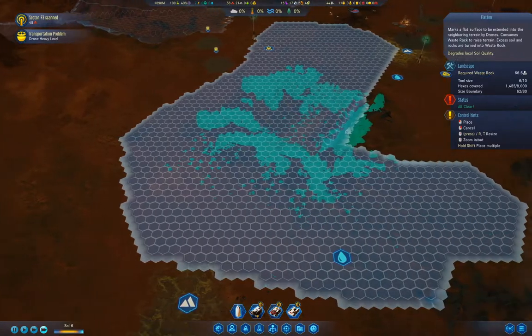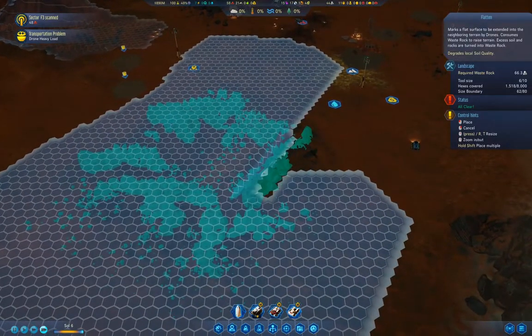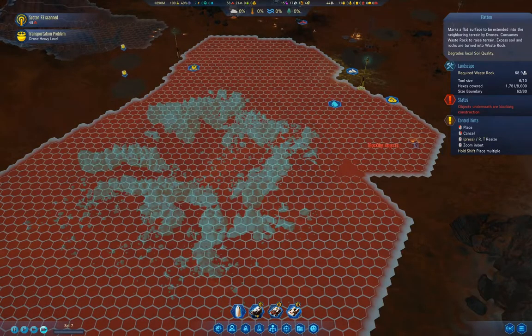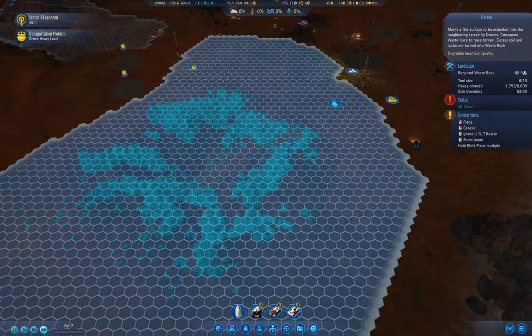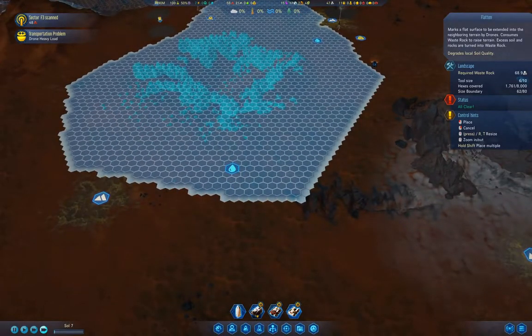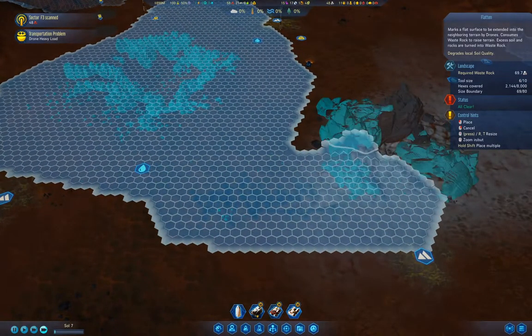I've noticed people playing the game seem to think you can't flatten over a resource, but you actually can. You can flatten, you can build ramps, all of that jazz, over top of resources.